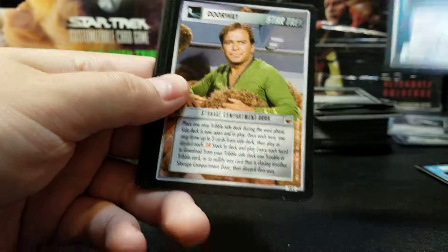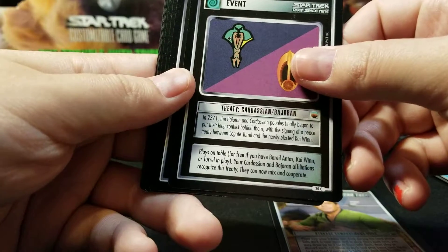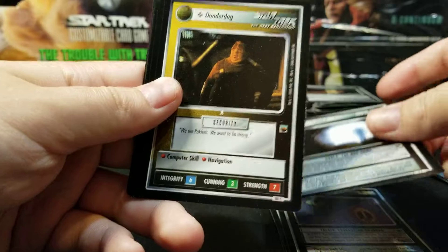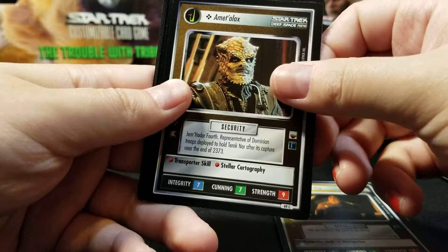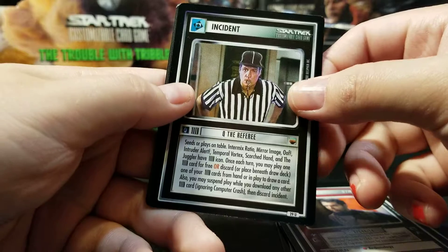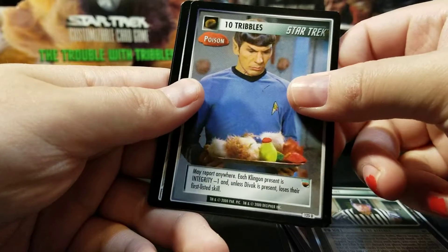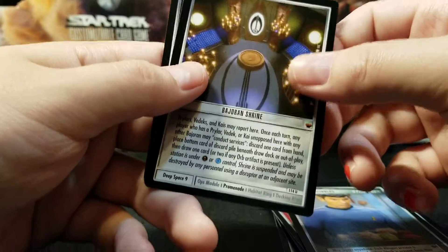Starship Constitution. Storage Compartment Door. Bajoran and Cardassian Treaty. Chula: The Way Home. Dander Dag. Amit Dolox. Kerid. Q, the Referee. 10 Tribbles. Bajoran Shrine. Another Rare Incident — Make it So.